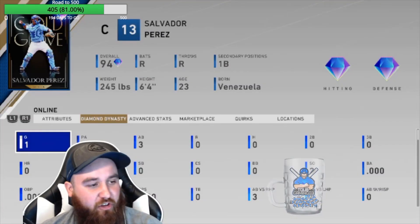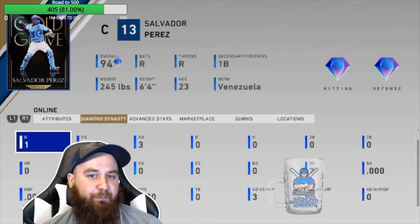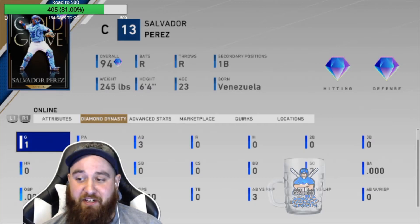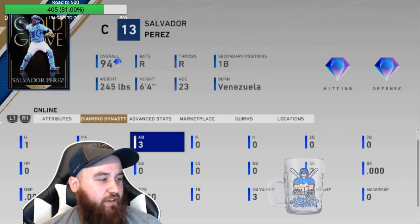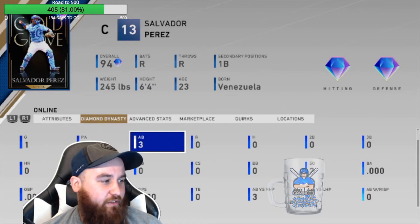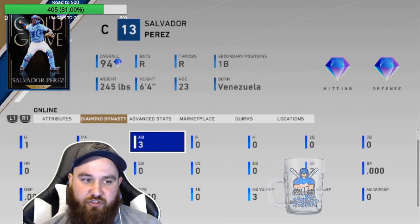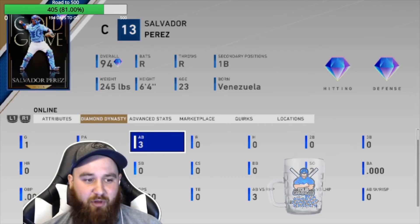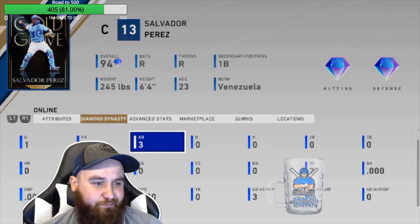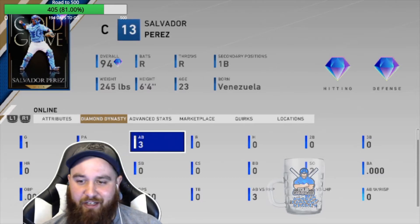Perez — we didn't have a whole lot of hits that whole game. I think we only had like four or five. That was my first time facing May and he was not easy to hit. But Perez — three attempts, two strikeouts, no hits. Wasn't really impressed. There are a lot of other better catchers, especially ones you can get for free. Joe Torre, for instance, is probably the best catcher right now. So Perez is not going to make my lineup.